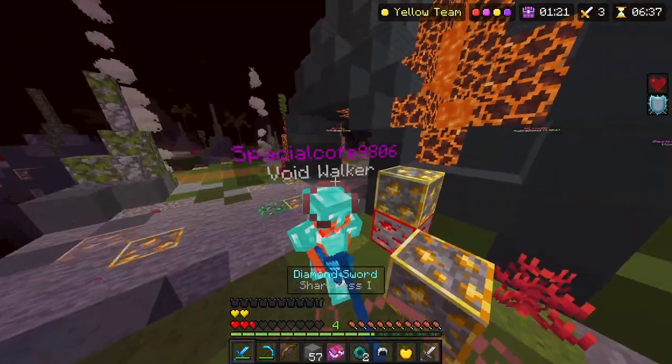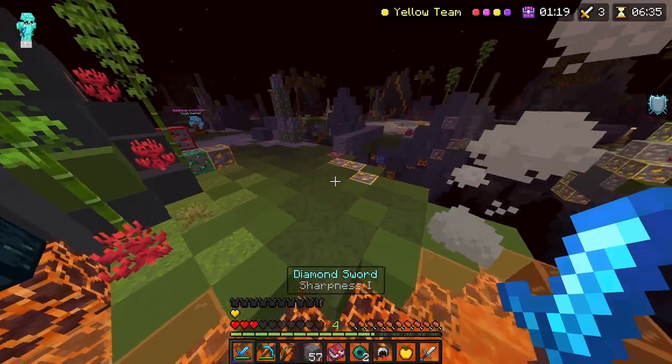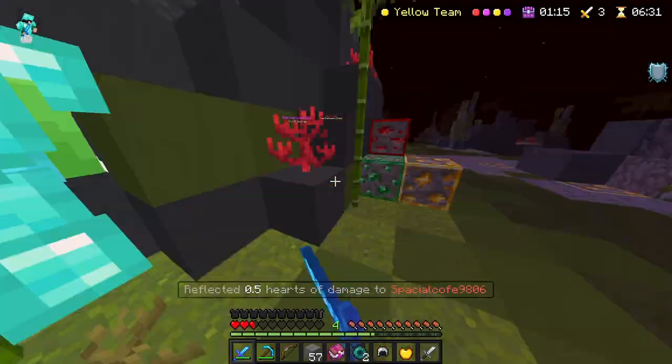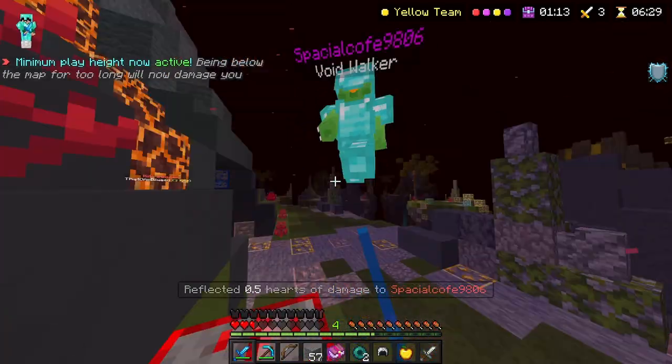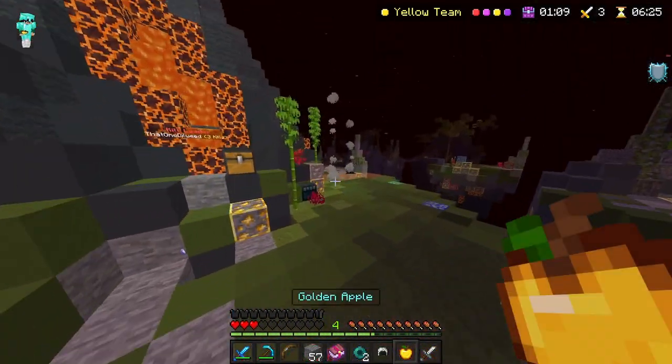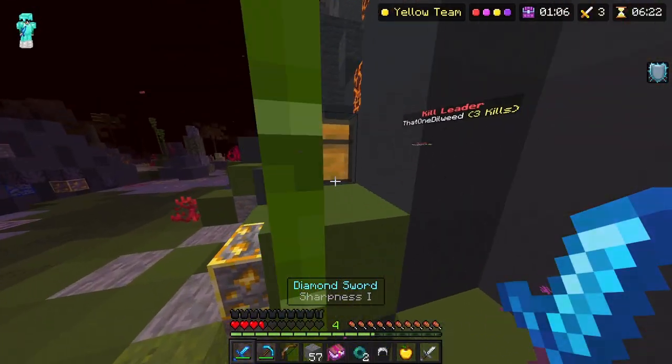Gap up, grab some. Okay, here he comes. We're going to run and hit him in. He jumped right over. Let's see if we can chase him down here. He just jumped in the void because he has Voidwalker. But maybe we'll see him again soon.